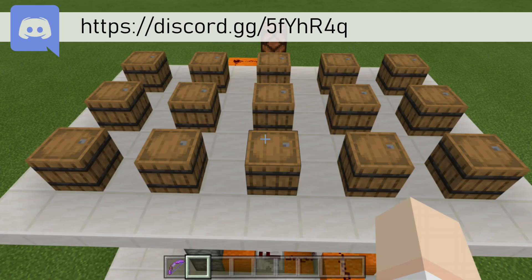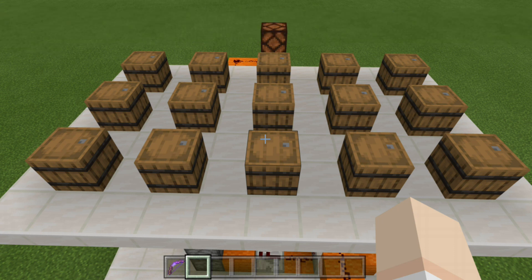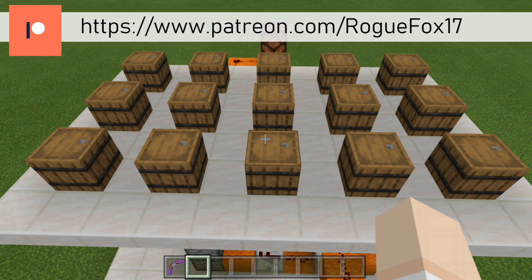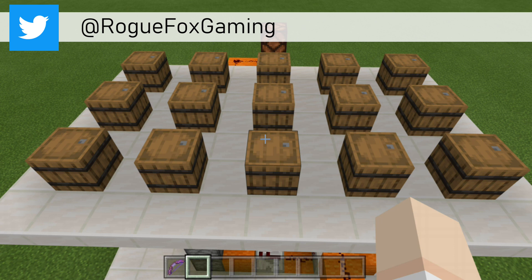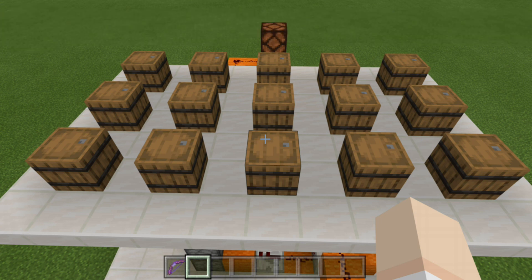For last week's tutorial, I made this super awesome barrel lock, which is perfect for a puzzle map, adventure map, or if you just want a different type of hidden input or combination lock in your survival world or realm. For those of you who didn't catch it, a card will be popping up in the top right corner, and there will be a link down in the description below.